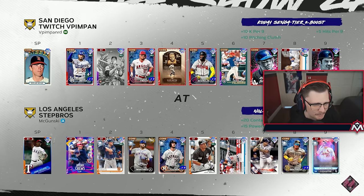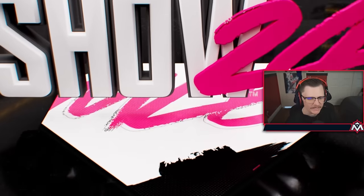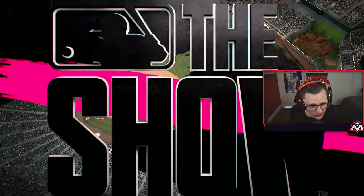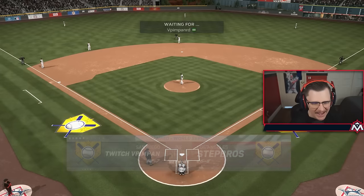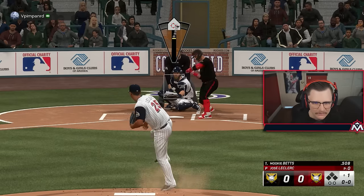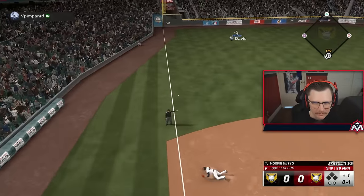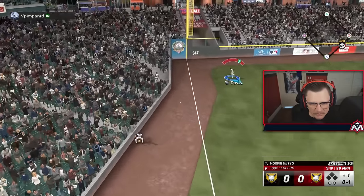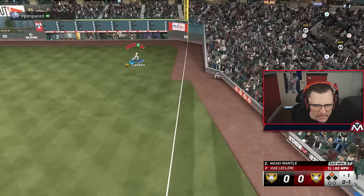Opponent number two is V Pimp and Ard with Nolan Ryan - a righty, so it fares us pretty well. What are they rocking? 28-7. 50,000 fans in Coors - my ass. He's cracked, hunting the fastball, and the sinker is in. One thing about this team - there ain't no defense.